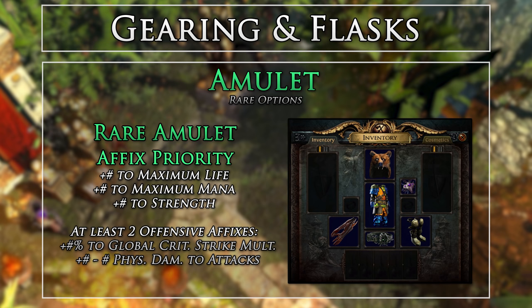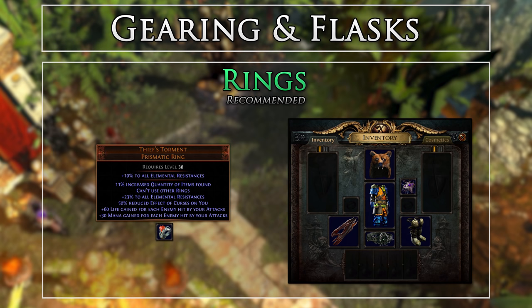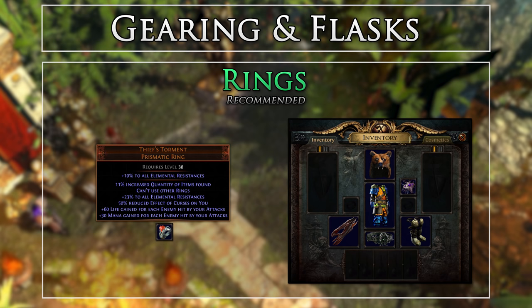Since we are a damage over time focused build, we will have next to no upfront damage, meaning percentage-based leech is non-existent. To sustain, we use the Thief's Torment — a great ring for the build, since we get life gain on hit and mana gain on hit for sustaining both health pools. We also get 50% reduced effectiveness of curses on us, a bunch of resistance, and some quantity for minor magic find. This does come at the cost of not being able to use our other ring slot, but that's fine with all the bonuses we get.